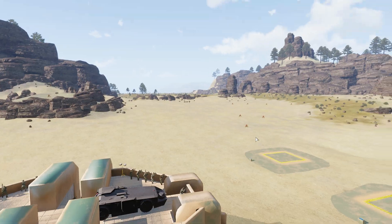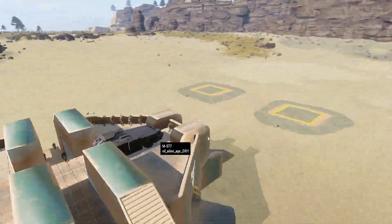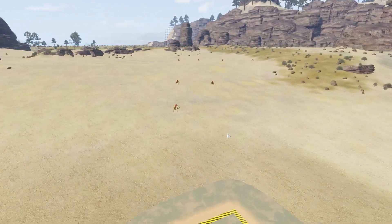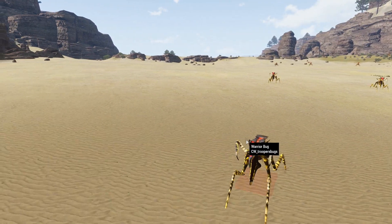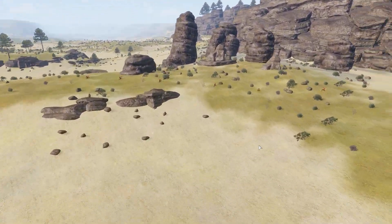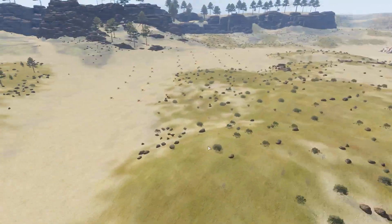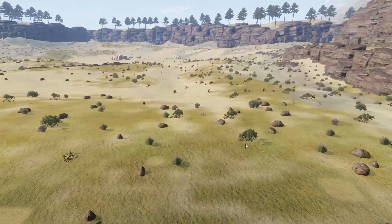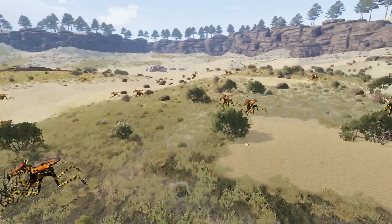We're here on Blood Gulch and I thought these buildings were perfect to replicate a holdout. In the last one, the evacuation, a lot of people asked for more bugs — so that's what I provided here. In total we have over 200 bugs coming down upon us.